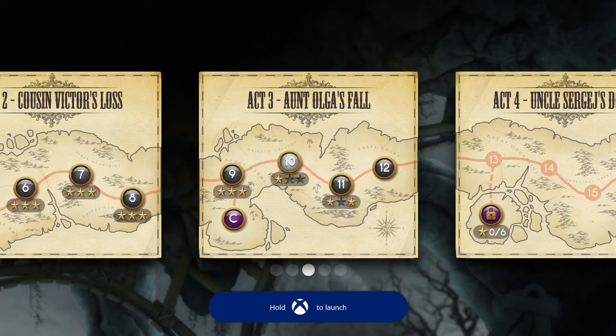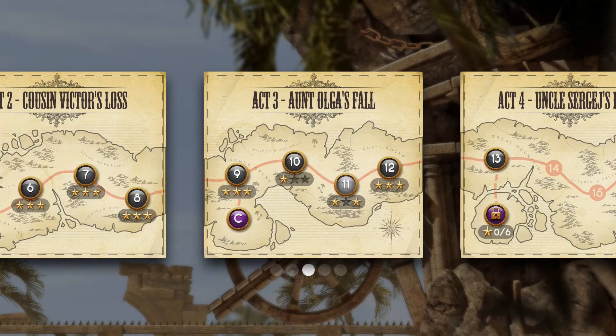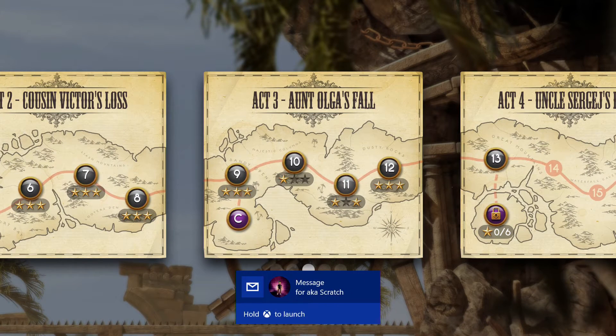The achievement stayed with the rounded format versus the square, which I prefer, because it seems like somebody's always hopping online when I'm going for an achievement. Now I can tell right away whether it's squared or round.